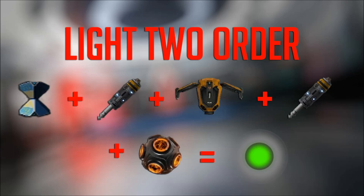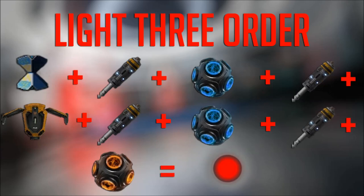The third light is the most tricky of the three. First throw in a telefrag, then make it land on an explosive drone, then nano grenades, then explosive again, and finally land on a frag. That frag will bounce across the board, activating the third light.